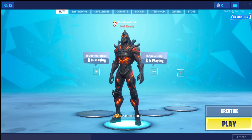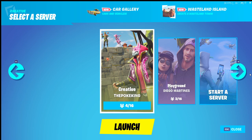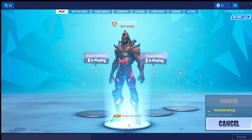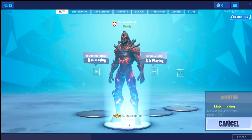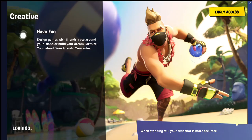Welcome back to the channel guys. In today's video I'm going to show you how to get the airstrike in Creative. Just get into your account and get into Creative. This didn't come out yet, but there's a glitch method where you can get it.